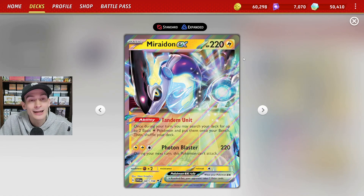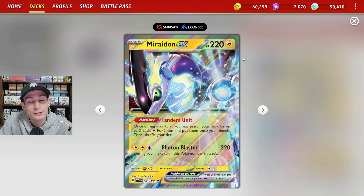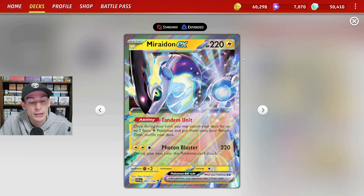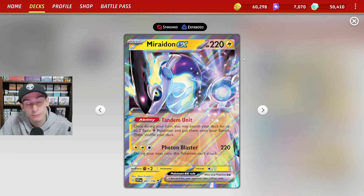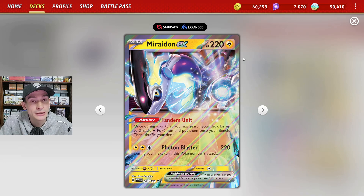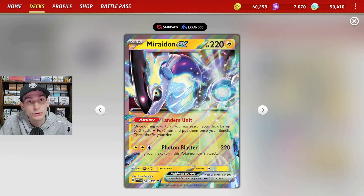We will be running three copies of Miraiadon. It has a really good ability with Tandem Unit — you get to search your deck for two Lightning Pokemon and put them right onto your bench. Photon Blaster is really good. We'll be combining it with the Zapdos from Pokemon Go, and we'll be able to do 230 damage, taking out key knockouts like Entei V and Roaring Moon EX.